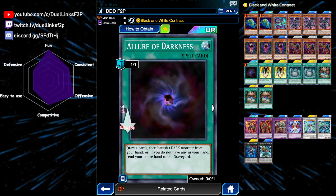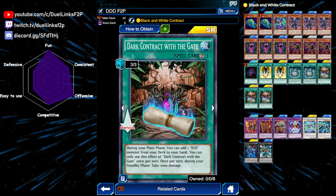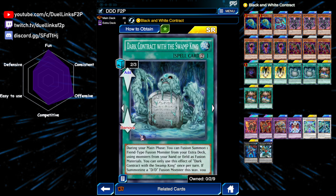Next is the spells. We're playing one Allure of Darkness — this is just really good to draw into our deck. Next is Dark Fusion. Because all of our fusions are fiends, Dark Fusion is really good to prevent our opponent from targeting whatever fusion we summon using it. Next is three copies of Dark Contract of the Gate. This is our main spell searcher. During the main phase, you can add one DD monster from your deck to your hand, and also for every standby phase, you take 1,000 damage.